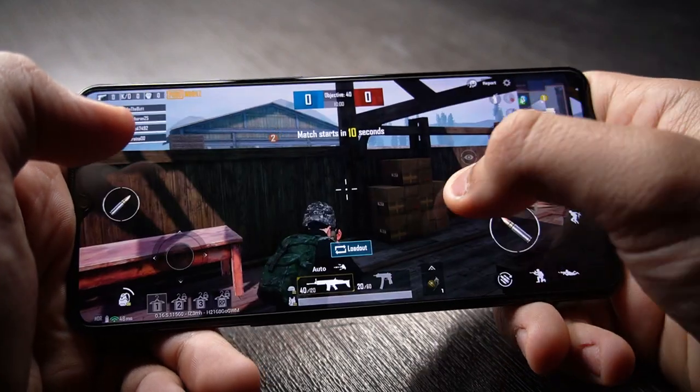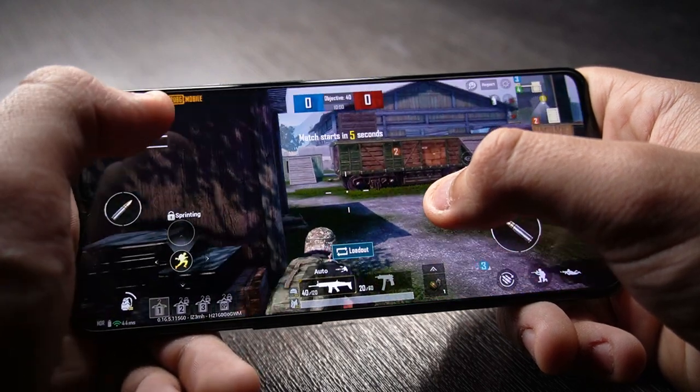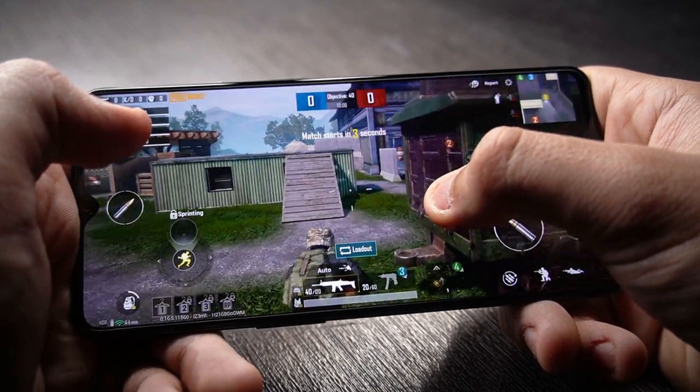In simple terms, the highlights look more bright and the shadows are darker at the same time in the same frame, making the gaming experience more realistic.